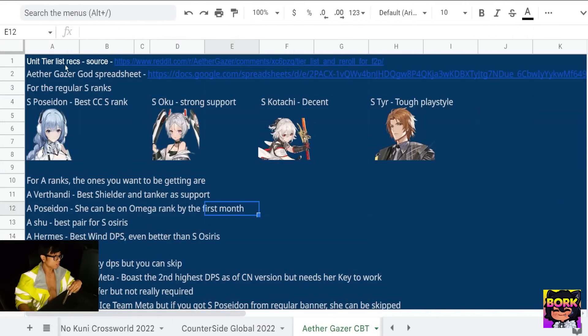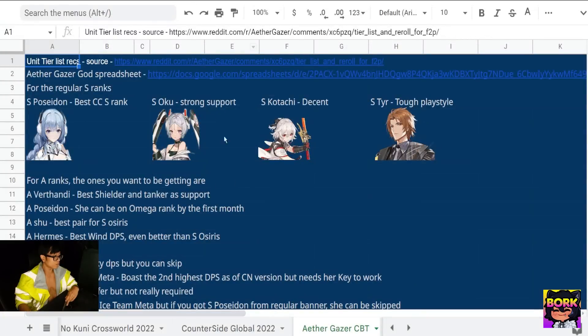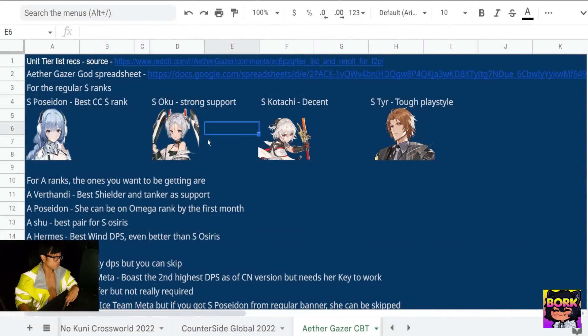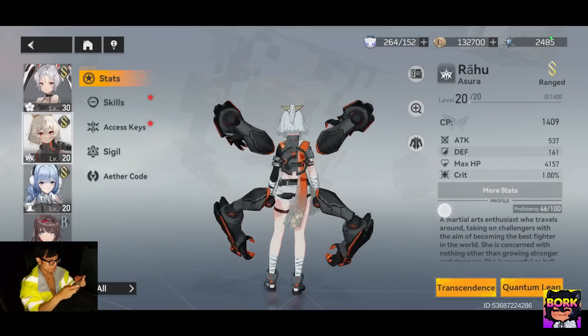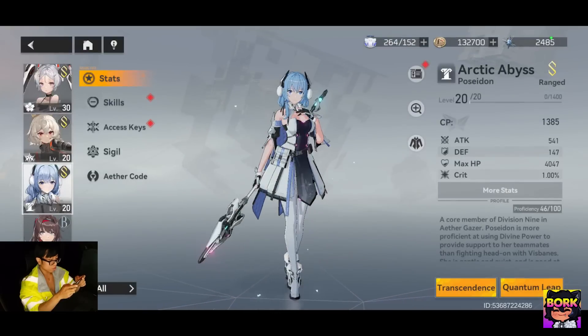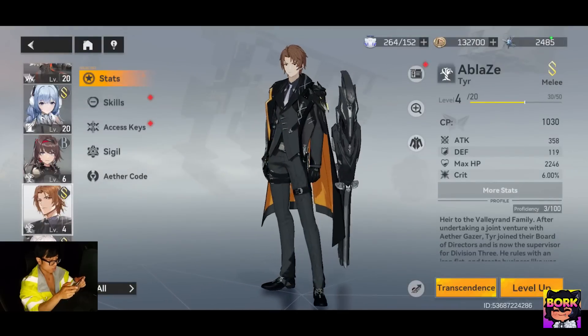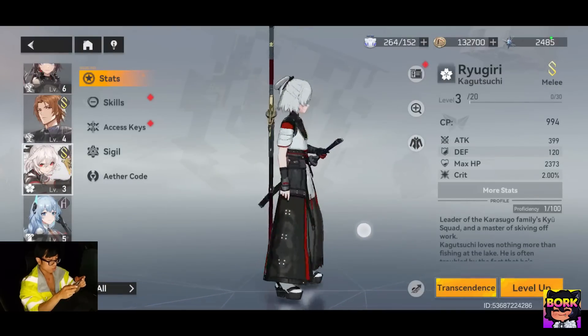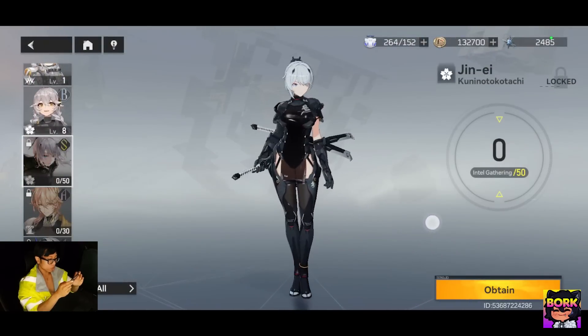Here's the tier list — I got this from Reddit user Riku Boy, thanks for the tier list info. Poseidon: best CC, S-tier. Oku — Rebecca-style waifu, single pistol — she's going to be a support, unfortunately. Kotachi is a decent swordsman, A-tier. CBT has been insanely generous so I have most of the S-rank characters. Rahu is awesome. Poseidon is the CC fist waifu. There's also a shield character with a difficult play style, and Kagutsuchi who is a samurai with a little bit of a slow-paced gameplay.